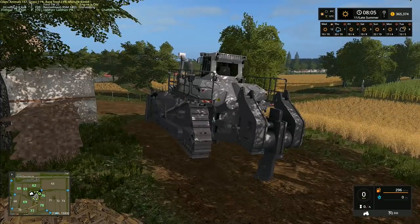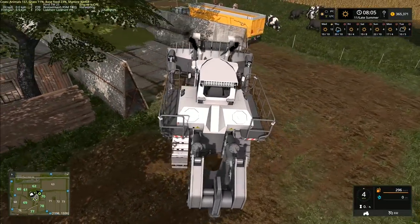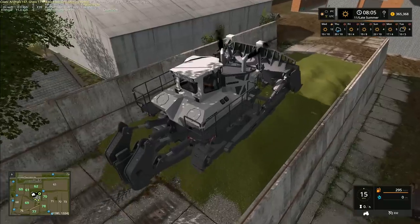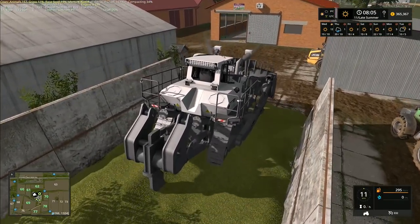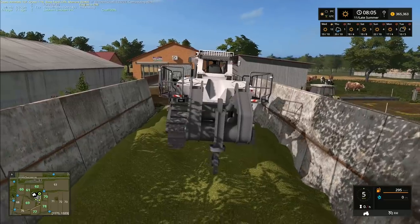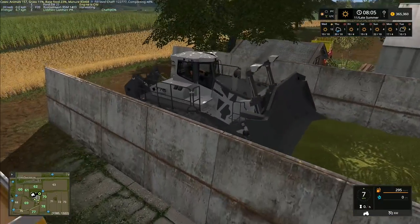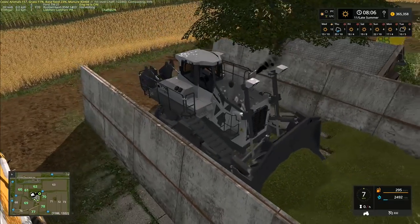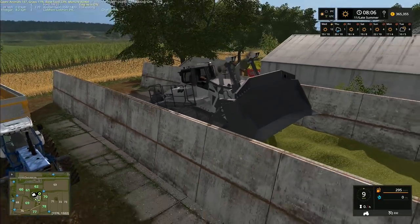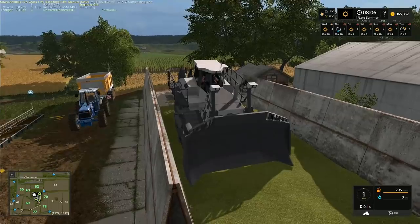This one is costing us about 25,000 euros to lease. It does have a top speed of 332 kilometers an hour — I drove it around at top speed and it doesn't actually build up to that speed, it takes a very long time to build up any speed at all. But look at this — it rolls the clamp absolutely beautifully, compacting at 34, 37 percent. It's a very heavy beast, it squashes it down in no time at all, plus it's got the blade on it so you can shove it along with the bulldozer blade. This thing is incredible.